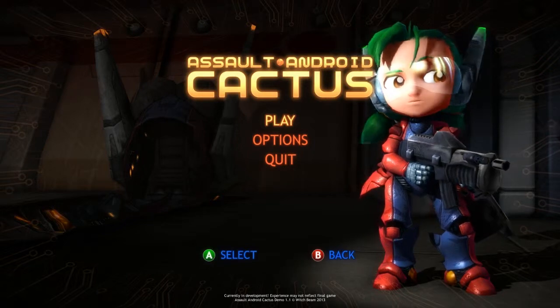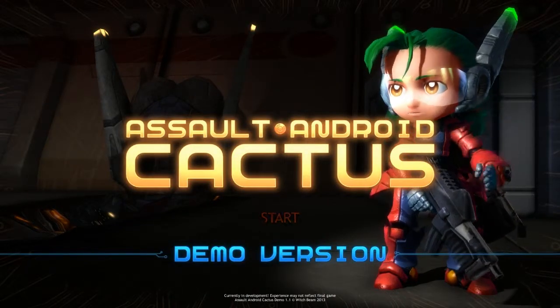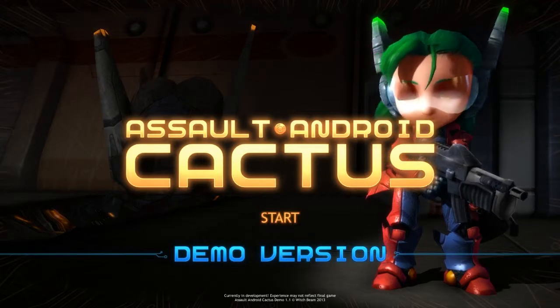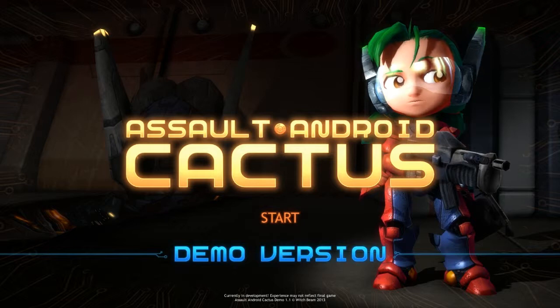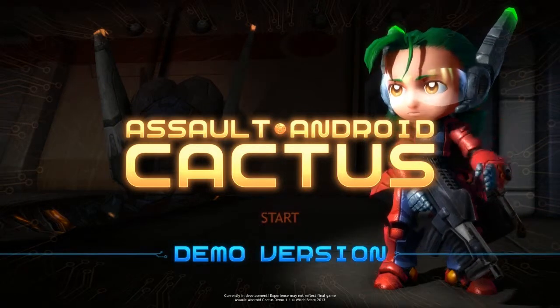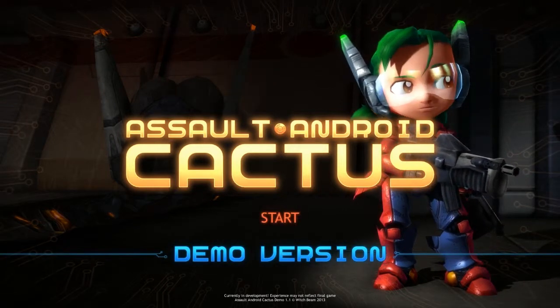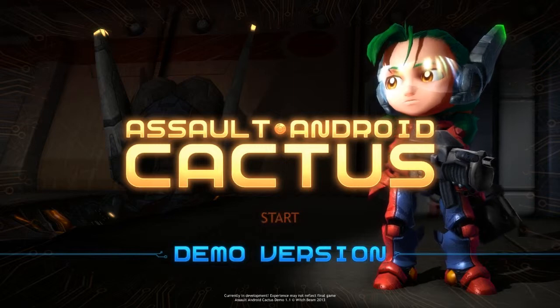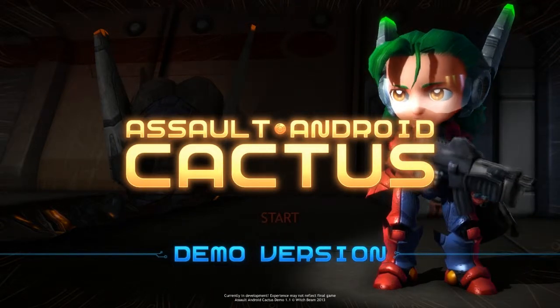That's pretty much it — that's Assault Android Cactus. It's a really good twin stick shooter and a lot of fun. I'd definitely recommend checking out the demo if not the full game — you can get it on Steam, check the description for the link. If you liked this and want to see the rest of the Level Up 2013 finalists, subscribe, like, comment, and all that. Rock and roll — I'm done, bye.